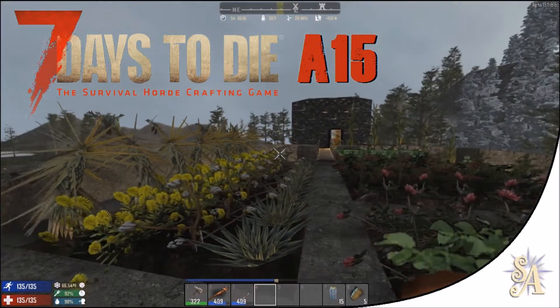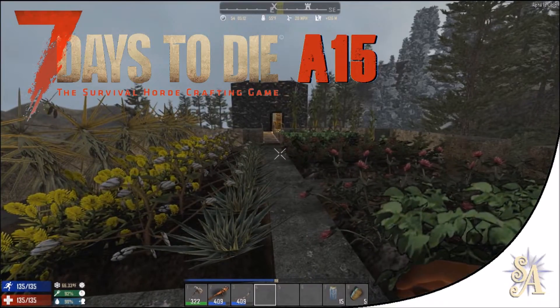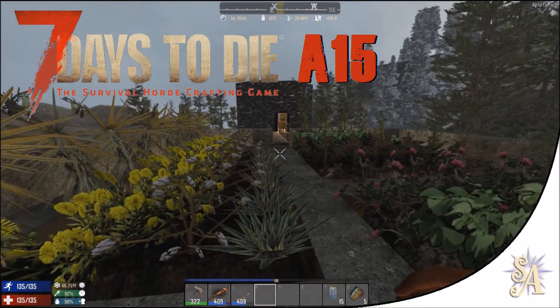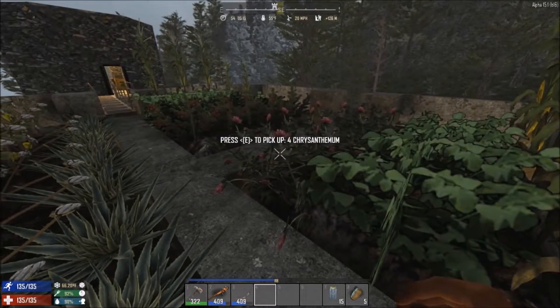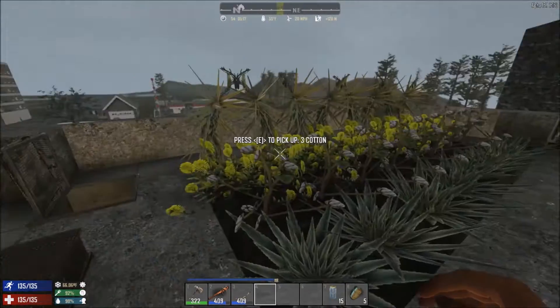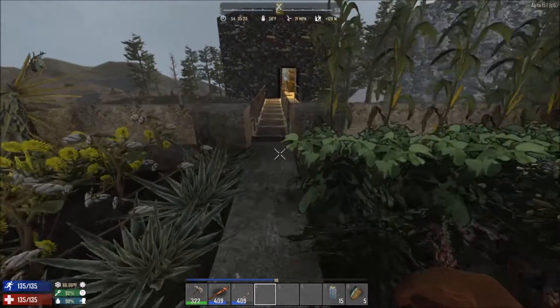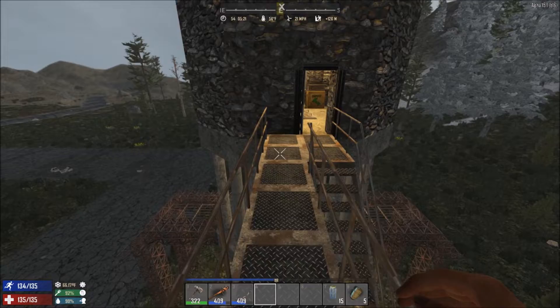Greetings from the zombie apocalypse once again - fellow girls, guys and gamers, this is Small Archangel welcoming you to another episode of 7 Days to Die Alpha 15. It looks like our garden's grown and pretty much ready for harvesting again, but we don't have time right now for that because as ever we have got lots of plans and lots of things that we need to do around the base.